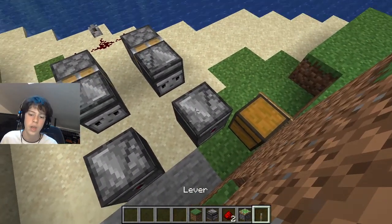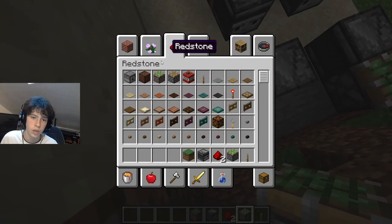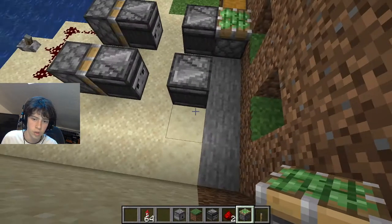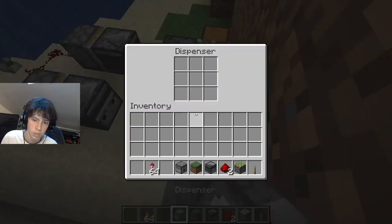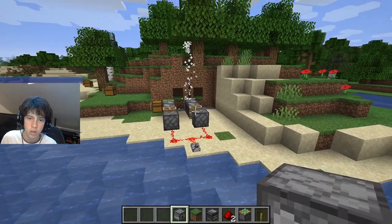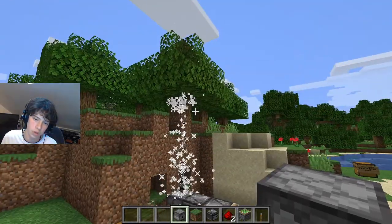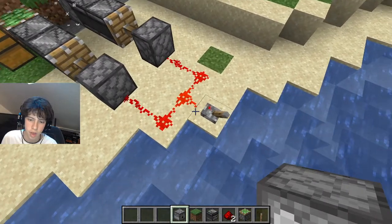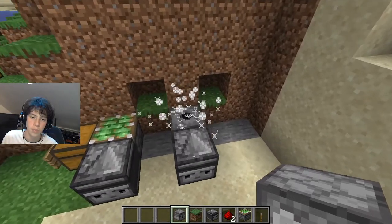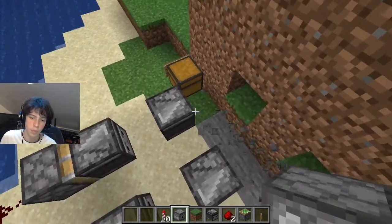We're going to do the same thing on the other side so they're facing each other — if they're not facing each other, that's wrong. Now we're going to place any mechanism we want. I'll show you with a dispenser and some fireworks. Once I turn on this switch, both things will be activated at very fast rates. As you can see, there are a lot of fireworks going up and the piston is moving very fast, and we can just switch it on and off.